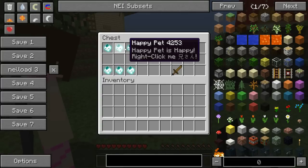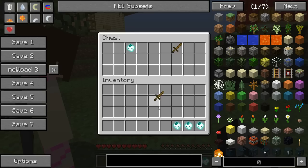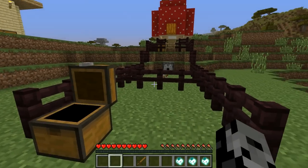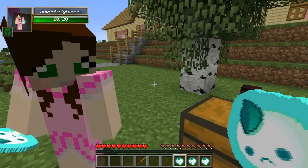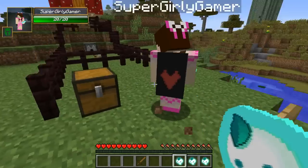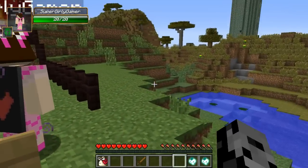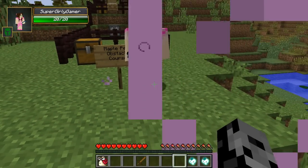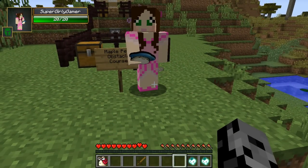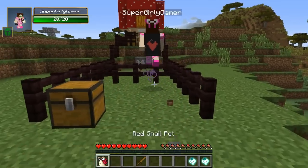All right, so in here guys we have happy pets. All right, this one is actually really cool. Grab your weapon as well, Jen. So we need to get over this — when you right-click the happy pet you get a random pet from the mod. Okay, so click it, see what happens. Oh, I got a blue mushroom pet! Oh my god, it's so adorable. Look at it!